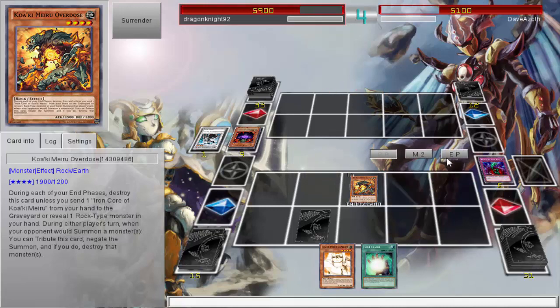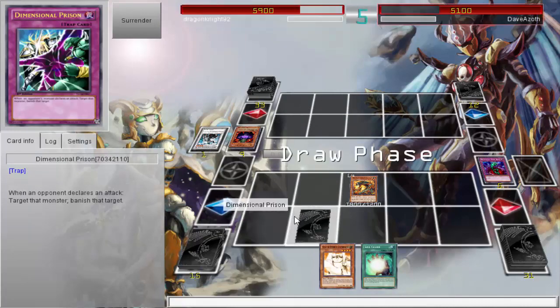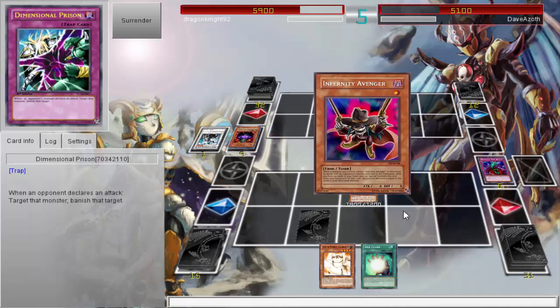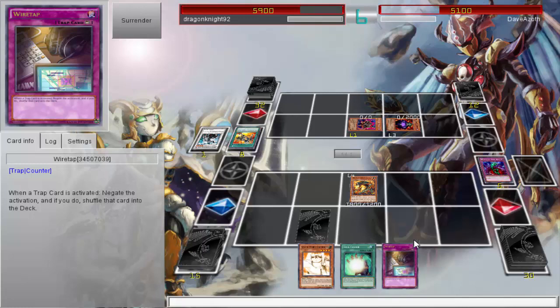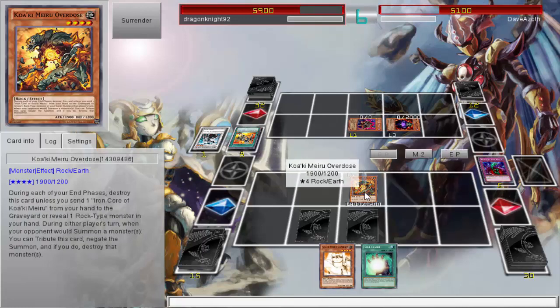For some reason on Dueling Network I've had some awful luck drawing monsters, like you're kind of seeing in this video. I think I have like 17 monsters in this deck — a good enough ratio — it's just bad luck. He keeps spamming Infernity Launcher repeatedly. It reminds me of when Infernities were more in their heyday. They're still scary but not as good as they used to be since they got hit on the ban list, though they can still be a threat.